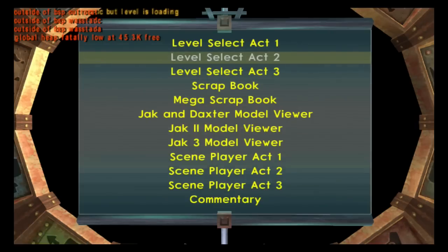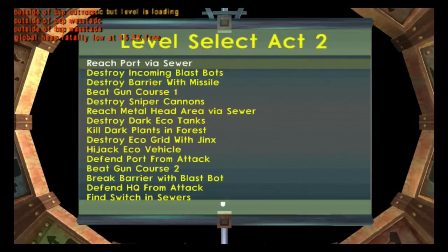In the secret menu choose level select Act 2 and choose Reach Port via Sewer. In the next area we have to kill a lot of metalhead scorpions.